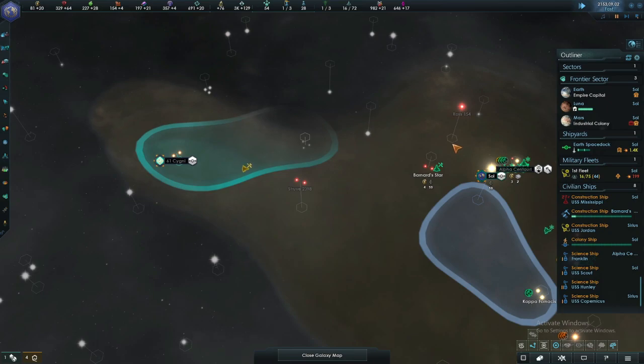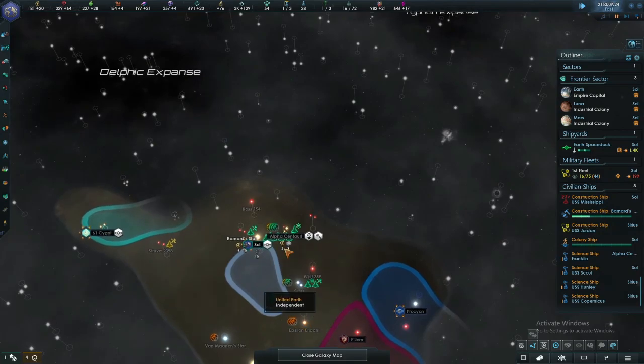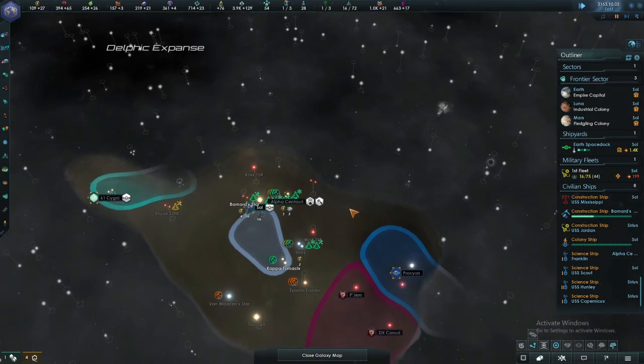I turned cannon wars on — in Star Trek lore, United Earth does go to war with the Romulans, but I don't think that actually happens in the mod. I'm not sure — it might do.